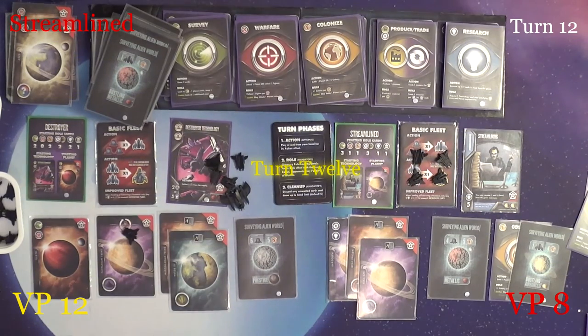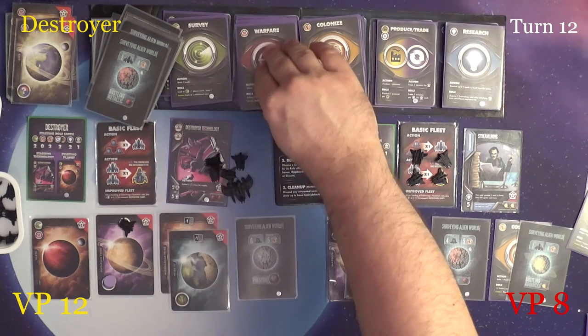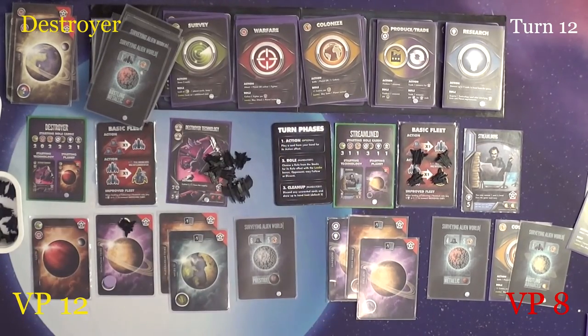Alright, turn twelve. Back to the Destroyer here. For their action — one, one. They will produce a resource. And for the role, battle warfare, getting two ships, boosting with that one.